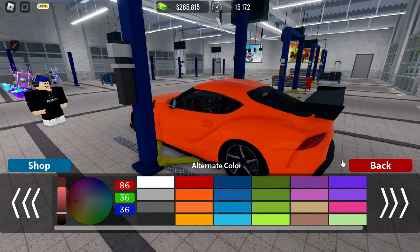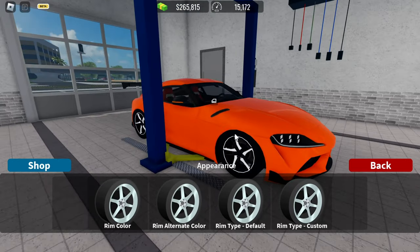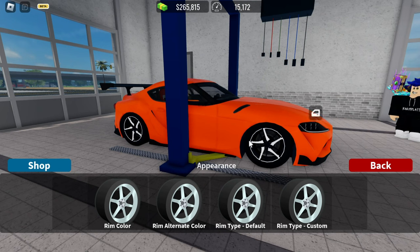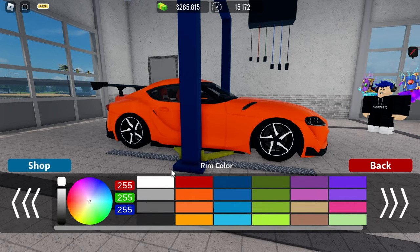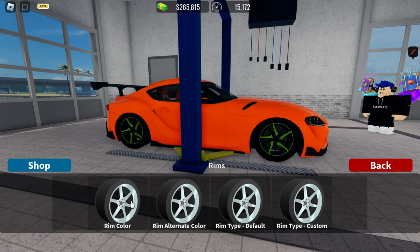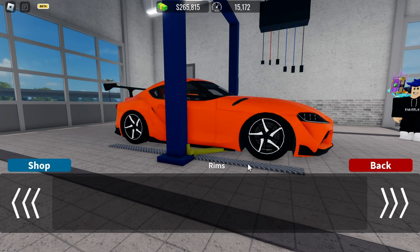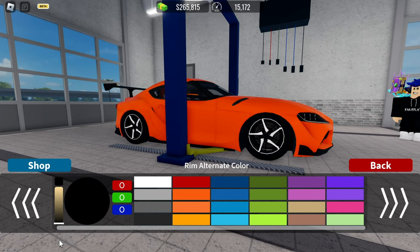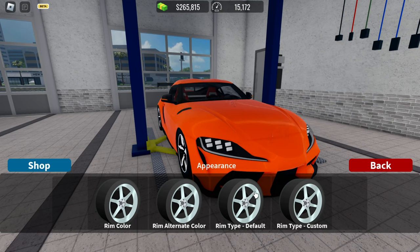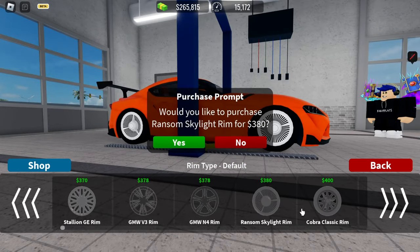Alternate color is basically the inside part of the car — let's leave it the same color because it already looks pretty cool. Now for Rims — these are the wheel center pieces on the car. Rim Color is the main color of the rim. Some rims might not have an alternate rim color, but this car has one. I'll go with a very white rim color, and then set the alternate rim color to full black.